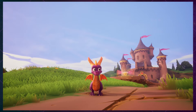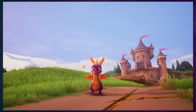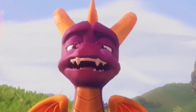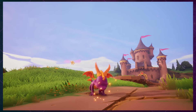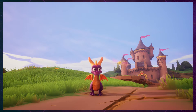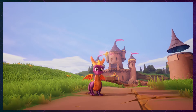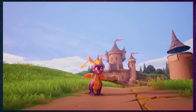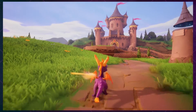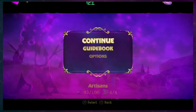Welcome back to Spyro Reignited Collection. Before the end of the last episode, we found in the settings you can actually go in and change things. It's a beautiful game — I just noticed there's no HUD. Anyway, you can go into the settings and change the soundtrack back to the original, which — did we change it already? No, I haven't changed it. This is still the new soundtrack.